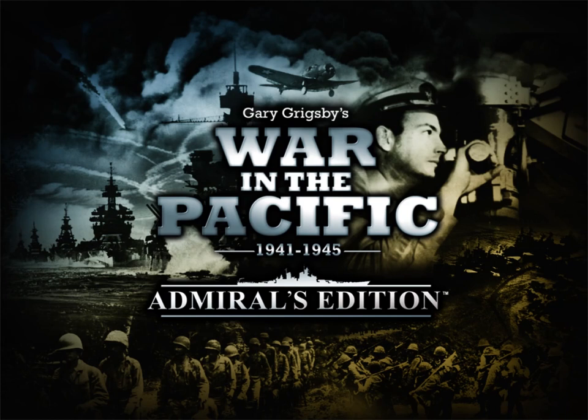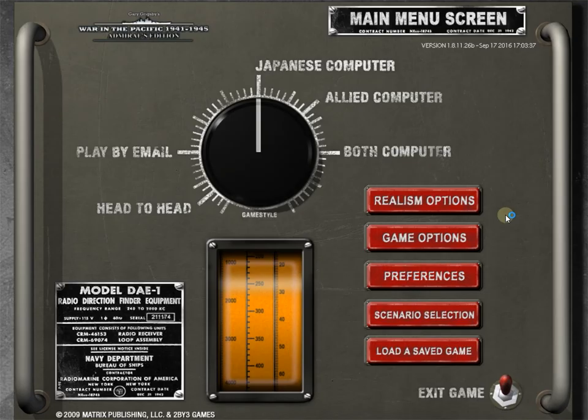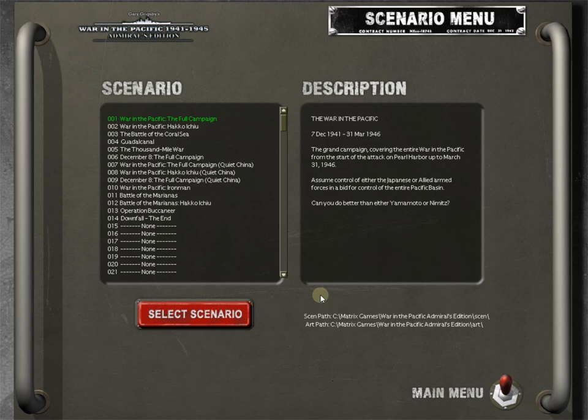Hello everyone and welcome back to Strategy Gaming Dojo, where we find, learn, and play the great strategy games. Today we're getting back into Gary Grigsby's War in the Pacific Admirals Edition. We're making a basic tutorial for this game — this will be episode number two. In this episode we're going to be looking over the map and all of the graphical representations the game gives you. In episode one we looked over the main menu, the options and preferences, the grand strategic map, and we touched lightly on scenario selection.